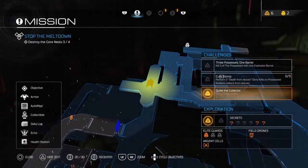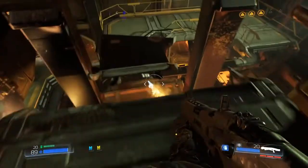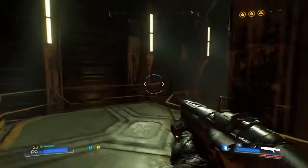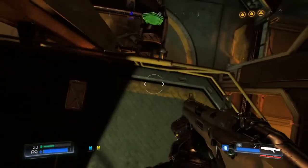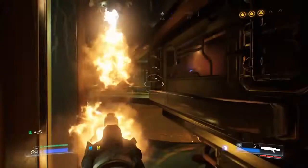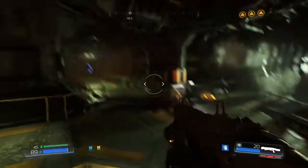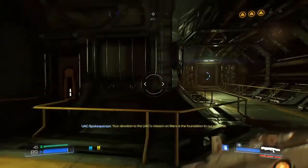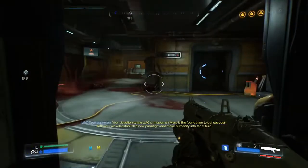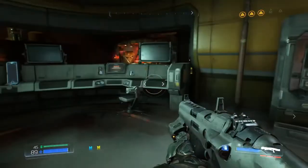Looks like there's something up there. Maybe if I go this way — oh hold on, I think that's the armor from before! Remember when I was trying to leap up for armor I couldn't reach? There it is! Now it looks like we can open a lot of doors. There's the last gore nest too — I just need to find a way to get in there.